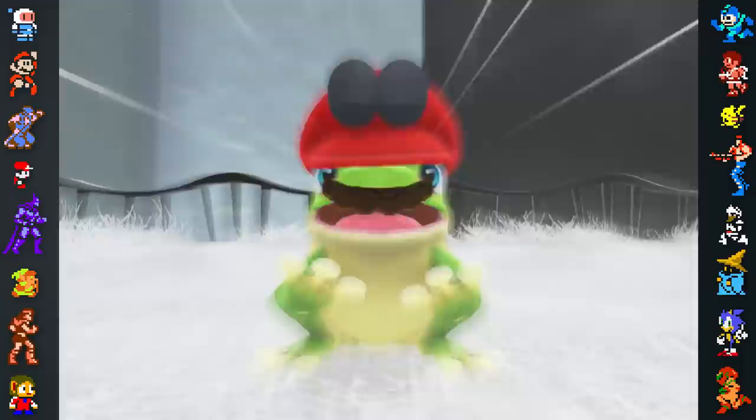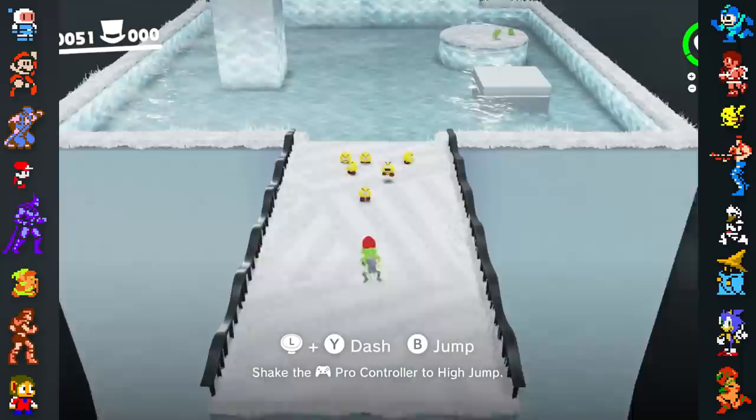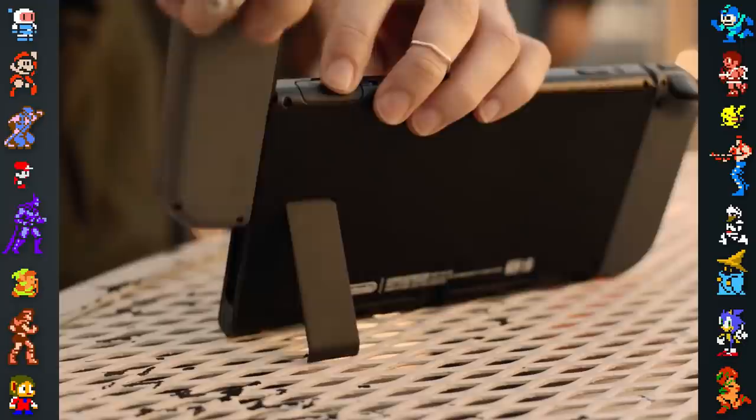Nintendo purposely planned for the first possessable creature to be a frog. Since jumping is the core mechanic of the Mario franchise, the frog's jump would instantly show players how capturing objects can affect gameplay.